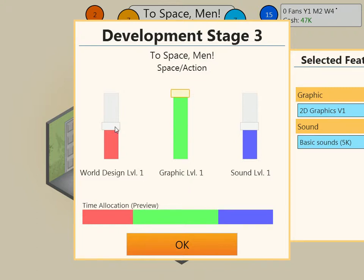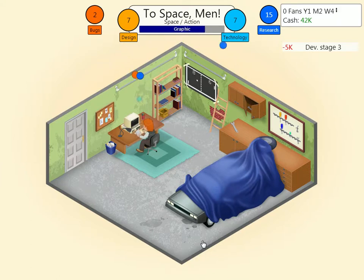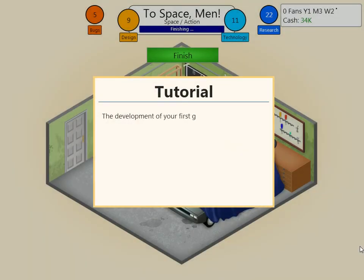Pump up on graphics. Do we need world design? I mean, space needs to be designed, I guess. Sound — it's the 80s, so. I like the DeLorean under here. Hilarious.